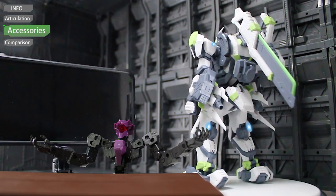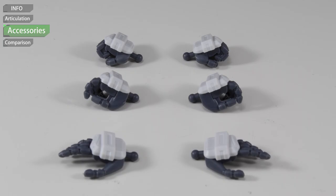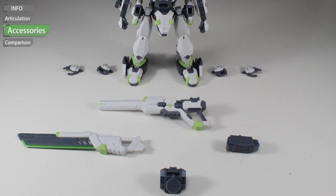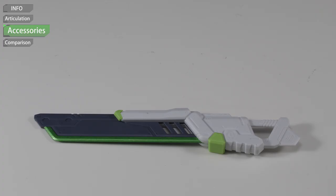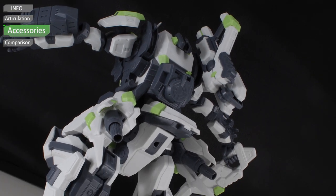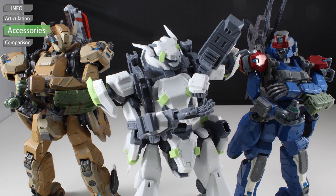Let's take a look at the accessories, starting with Kuski. Three pairs of hands: open hand, grabbing hand, and closed hands. For equipment, we have sword crash edge with foldable mechanism, rifle also with foldable mechanism, assault charger multi-way, and grenade container — with no grenade included though.